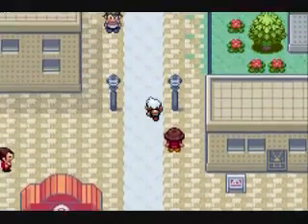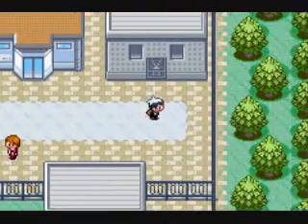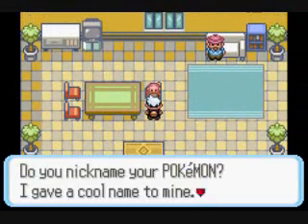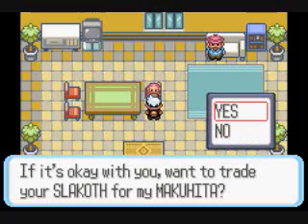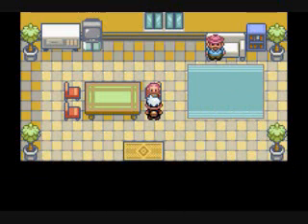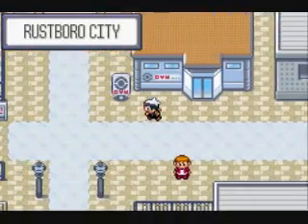Now let's move on. The gym is here, of course — the first gym in the game — but we're actually going to check out this building first and go to the gym later. If you talk to this girl right here, you can actually trade with her. So if you have a Slakoth, which you can find in the Petalburg Woods, you can trade her for a Makuhita. It's a pretty good trade. You can catch Makuhita in basically the next city, but if you don't want to wait that long, you can get it right there. If you're playing Emerald, you can trade her a Ralts for a Seedot.